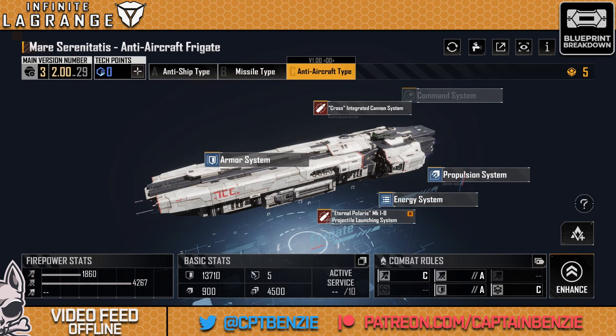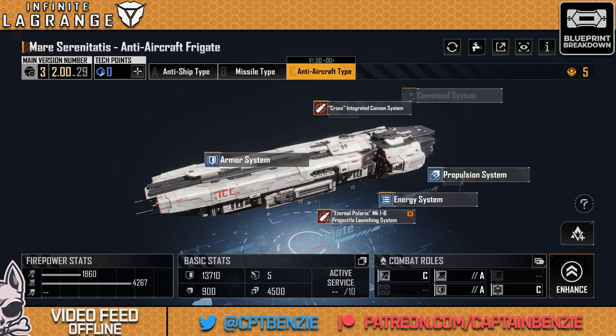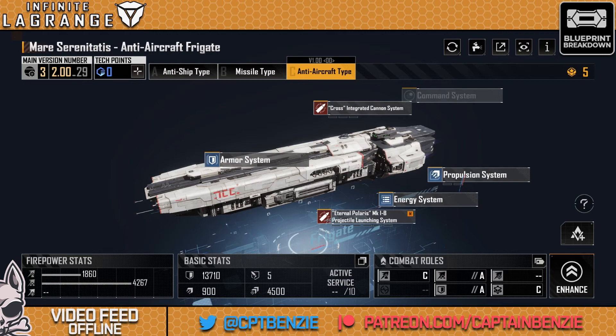Finally, the Mare Serenitatis C-Type is the anti-aircraft frigate, and this is where things get a little bit dodgy. The main weapon is modified to bilateral anti-aircraft missile launch nests capable of launching repeat attacks on aircraft. It's back row, based against aircraft. Looking at combat roles: C on anti-ship capability, A on anti-aircraft capability, with a base damage of 4,267 not upgraded. No additional evasion, nothing exciting in armor or propulsion — so straight into the main weapon system.